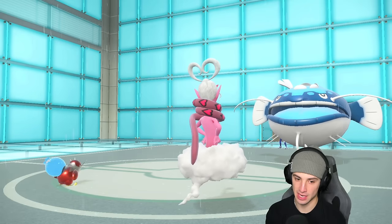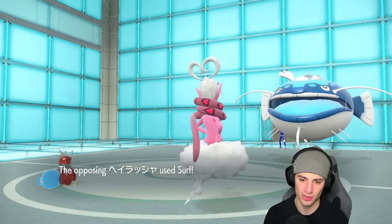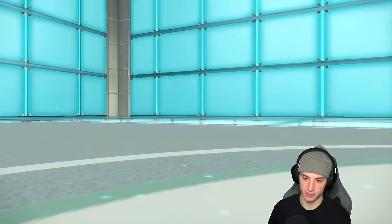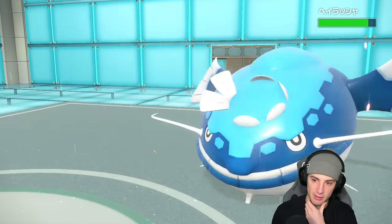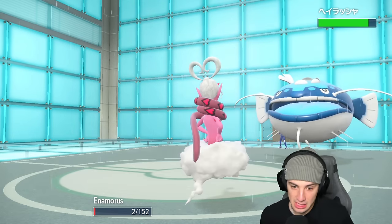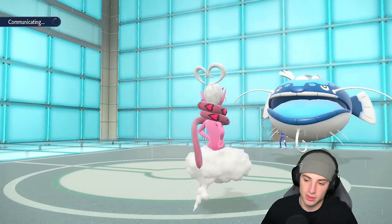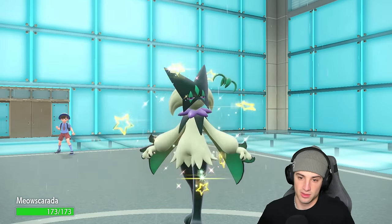Iron Bundle, you have to show up today. Bro, you can't be confused out here versus Dondozo! Surf is flying — a bit of a problem because now Iron Bundle dies and Enamorus almost dies. Absolutely absurd. The Superpower flies through doing about three and a half damage but I get some boosts. From here it's time to bring out Meowscarada.